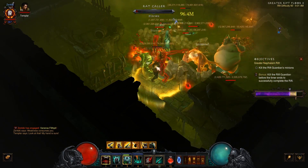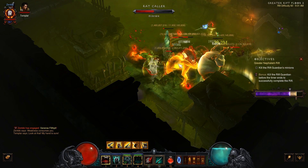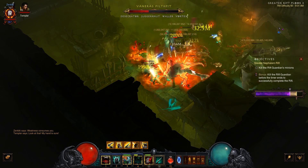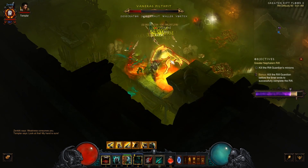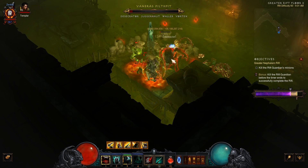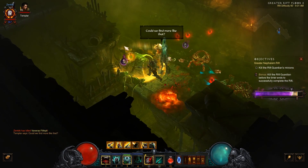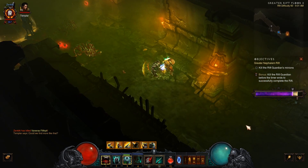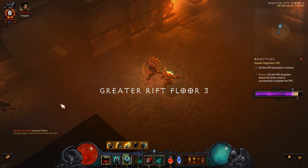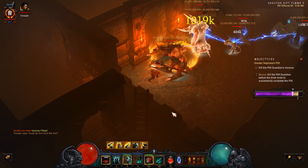Even if I could push greater rift 80 with this build, I'd still run into survivability issues. Then there's the new ring where bone spikes, bone spear, and bone spirit deal 150% increased damage against enemies that are stunned, frozen, charmed, feared, or blinded. I really like that effect — it's fun to use. The bone armor stun rune works really well with it: you run in, stun enemies, then throw bone spears to kill them faster. I also like that bone spirit is on that ring, because it means you can combine it with the Defiler's Curses pants.